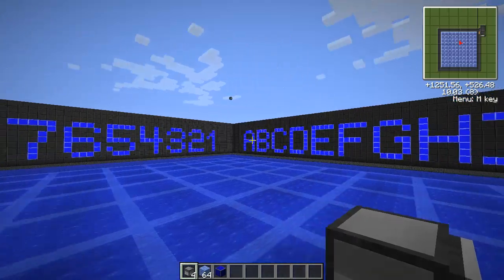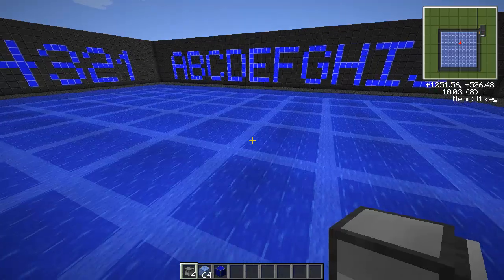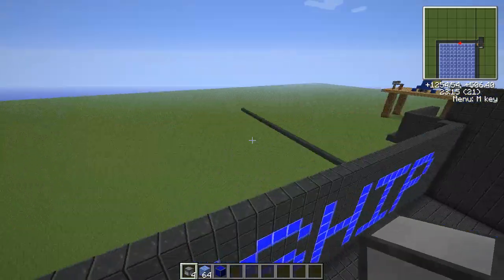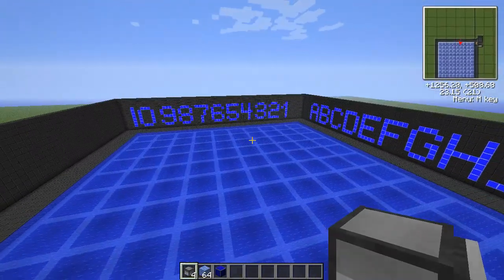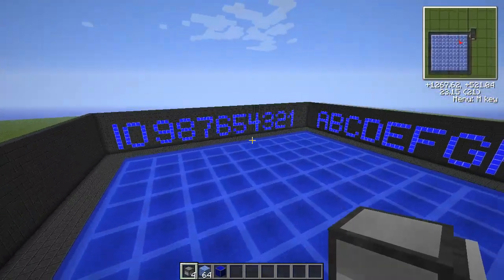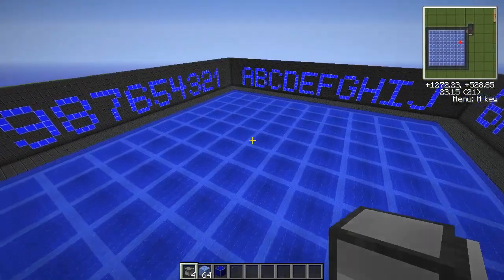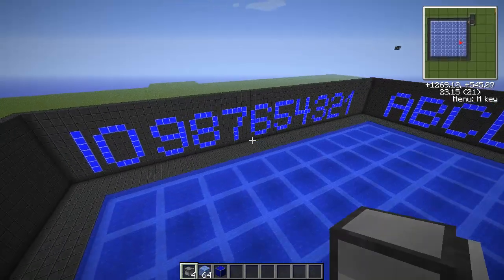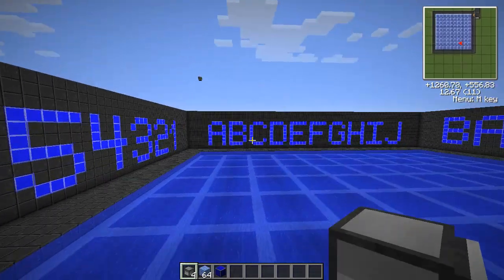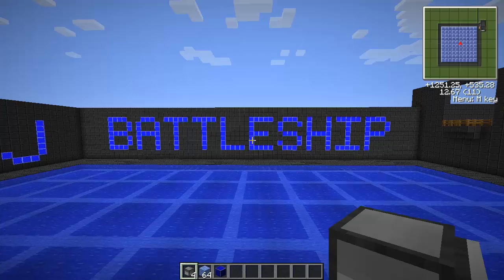I've finished one section of the playing field, so this would be player one. Player two will be over this wall in this vast expanse here. I don't want to build a second one until I completely finalize the design of this side. You can see it's 10x10, starting with A1 down to J10 here. It's simple, but I like it. It's using basalt pavers from Red Power, and inverted lamps from Red Power as well. One thing I'm not so keen on is this Battleship sign.